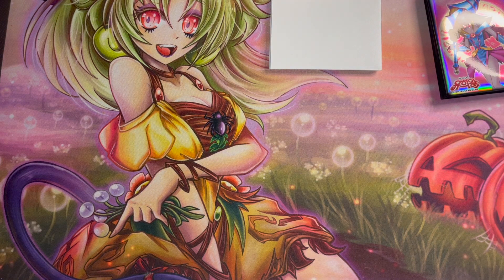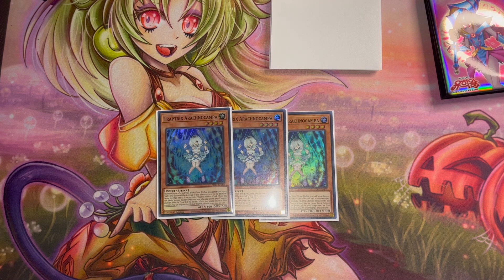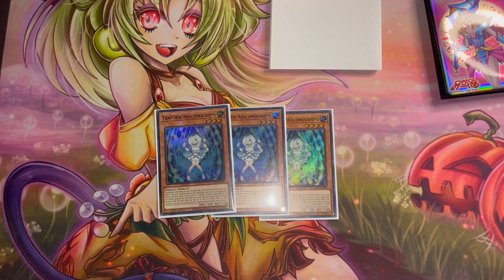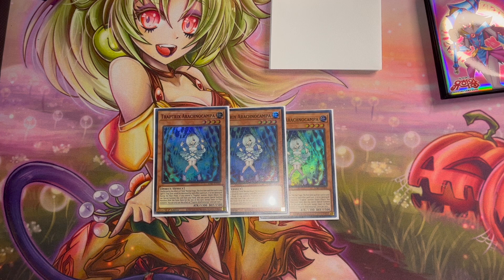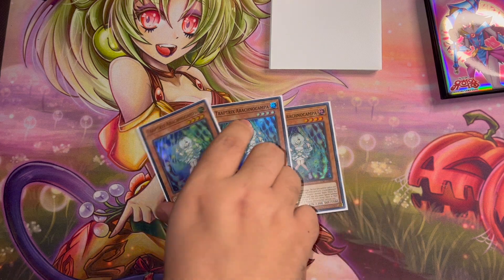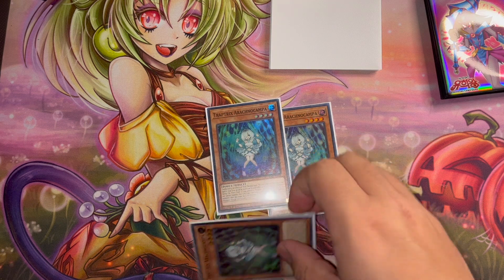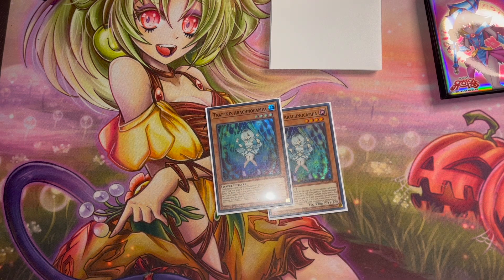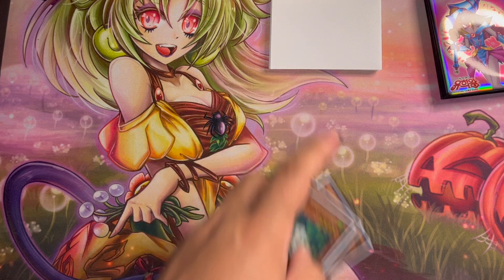For the next card we're playing the new Trap Trick monster — this is your extender of the deck. Quick effect: you can special summon this card if you control a Trap Trick monster. This card helps you play around Harpie's Feather Duster and Lightning Storm because each of your set spell or trap cards would not be destroyed by card effect while this card is on board. So if your opponent goes into main phase and activates Feather Duster or Lightning Storm, you chain this quick effect to special summon it, and their spell just does nothing.